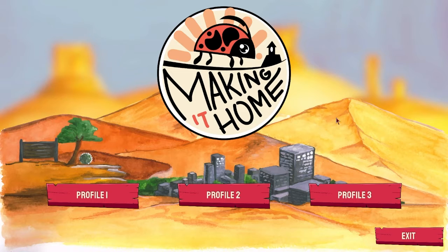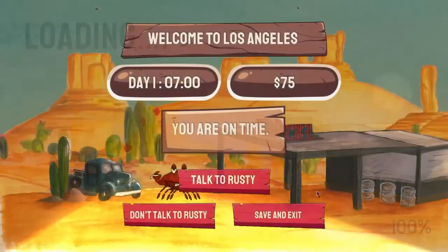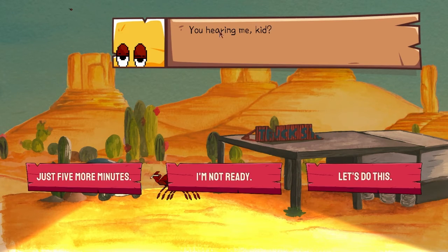Hello guys, Gabriel LewisGaming here and today we are playing Make It Home. I'd like to say thank you to the developer for sending me a key. This is a game where you try to make it across the US. Let's get started — we're gonna get to the store here. I talked to Rusty: 'You hearing me, kid?'